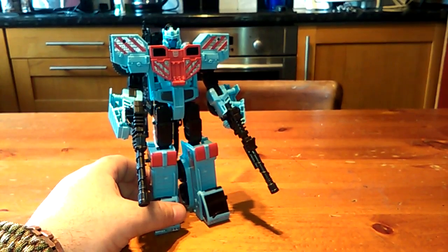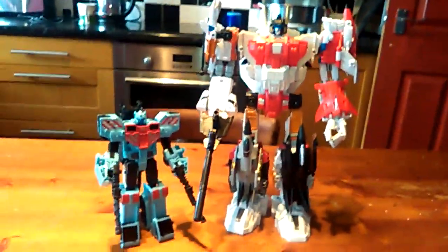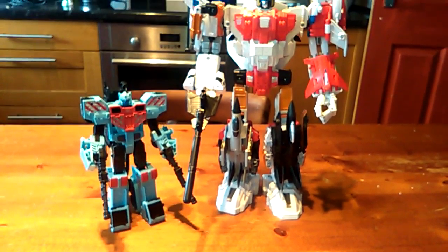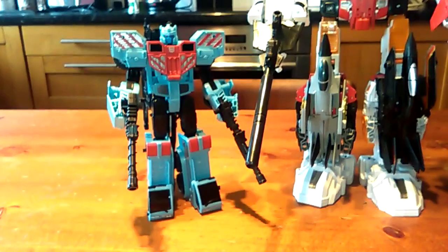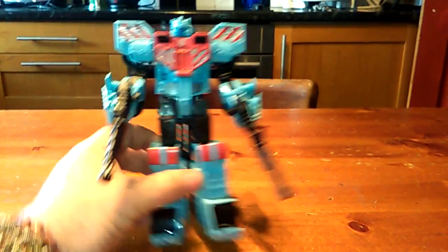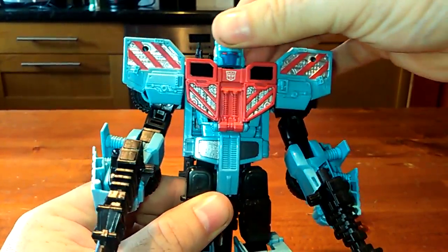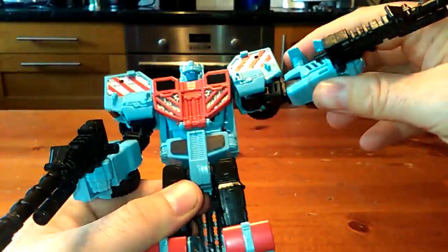Let's bring in Streetwise, who I reviewed earlier, so we can see how they look together. And as a treat, let's bring in his fellow combiner torso, Superior, so you can see the size difference. Superior has an upgrade kit giving extra height, but you can see they look pretty good together. I really can't wait to get the final members of Defensor. Now let's get into the articulation — the head is on a ball joint, can do a full 360 and nod a little. This head sculpt feels like it has a bit more motion than the others.